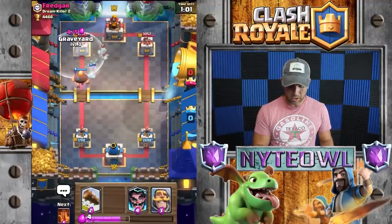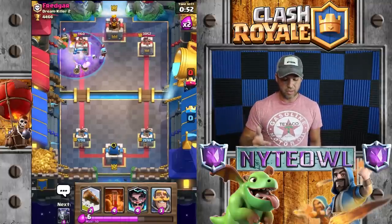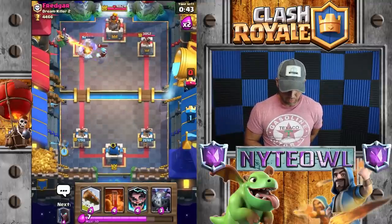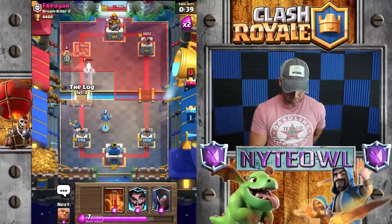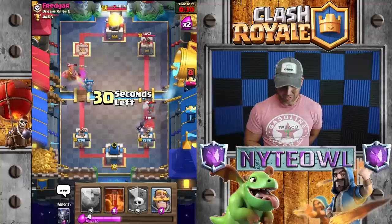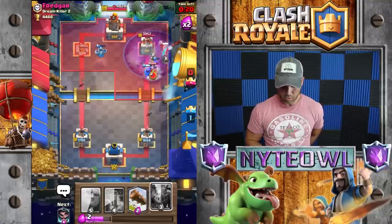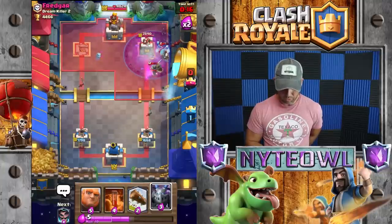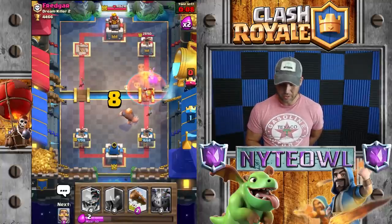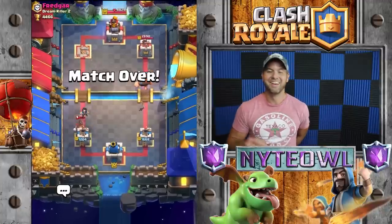I'm gonna graveyard here — he just wasted a lot of elixir with his rocket and his e-wiz, and that fire spirit mistake. We're gonna take this tower out because of that. He wanted to switch lanes on us so we're gonna push this side — we've got pretty much no other choice. As soon as he gets out of this fiasco we'll drop a giant for defense, then a poison spell to take out whatever's coming our way. We should be able to dodge that rocket just fine — yeah, took him out!